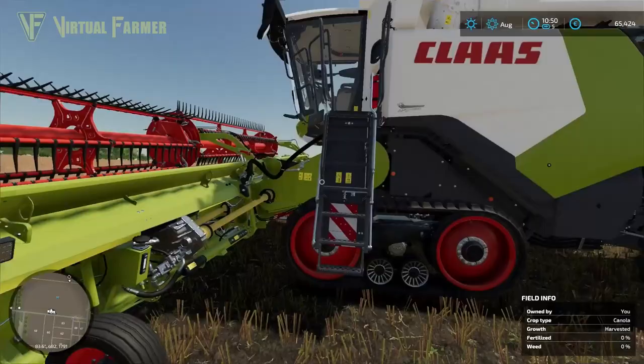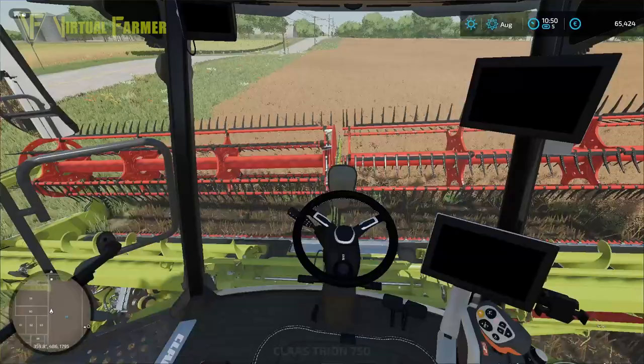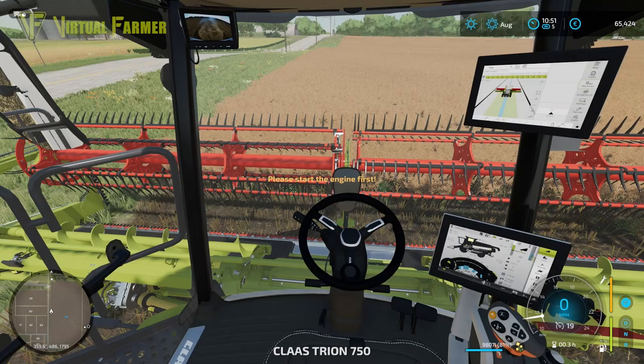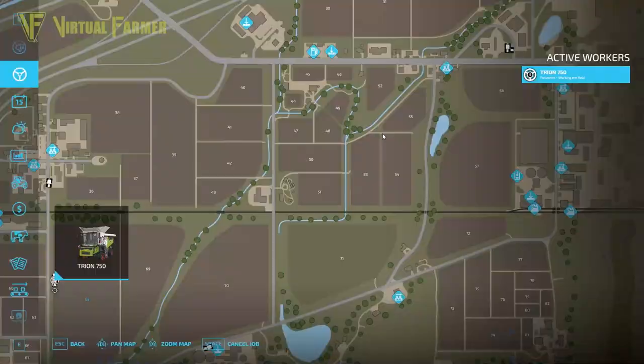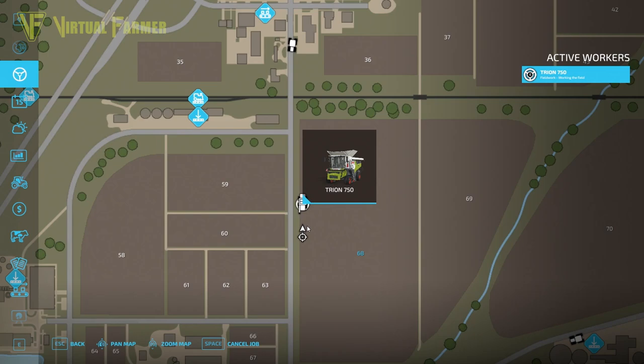We've got the Class Trion out here and I'm going to demonstrate the most basic feature of the AI Helper with this. When you have your combine sitting in a field and you want to just get it to work, press H and away the hired worker goes, just doing the job. This is also accomplished via the hired workers menu — you can find this as the second option in the escape menu.